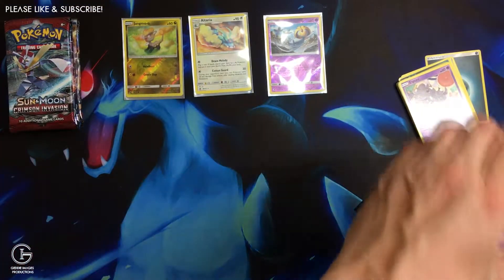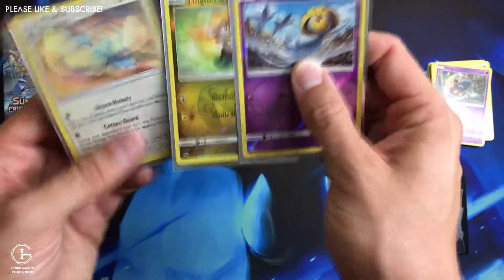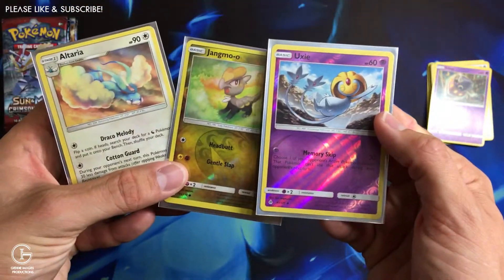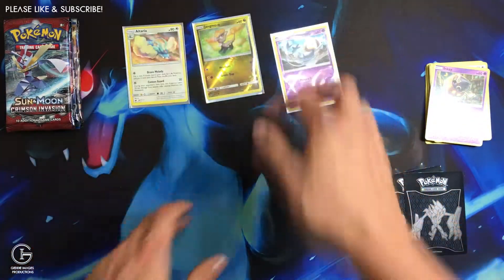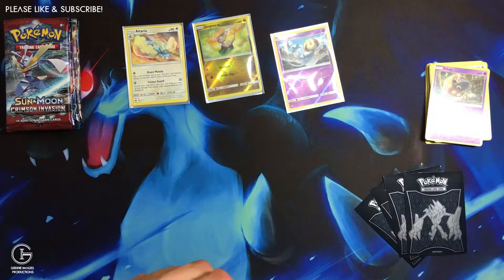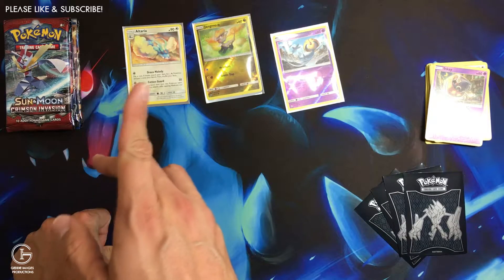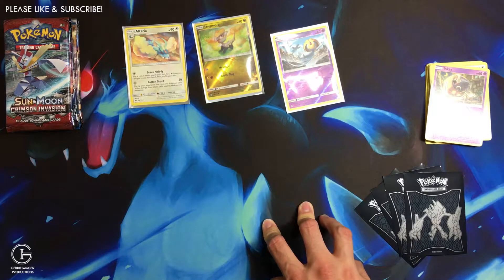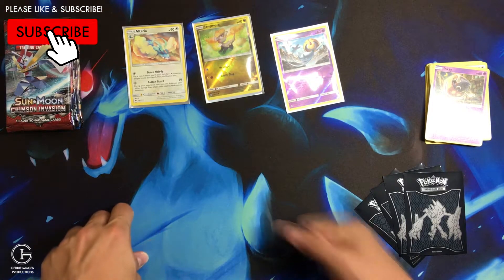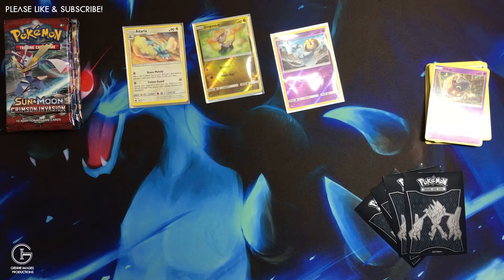Not too great on the pulls today, guys — just a few reverses, that's about all we pulled across everything. So maybe better luck next time. If you haven't seen, I did another drawing — the Chris Pratt, Owen, and Baby Raptors drawing — the video is rolling right now so you can click on it. Also like and subscribe; we'll be giving away at 170, just ten more. Thanks for watching, enjoy, appreciate all your support. Have a good day.